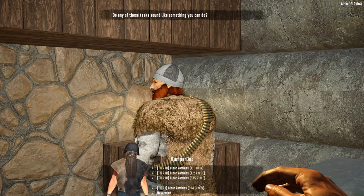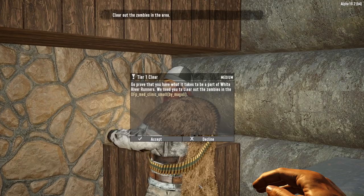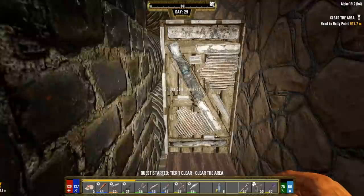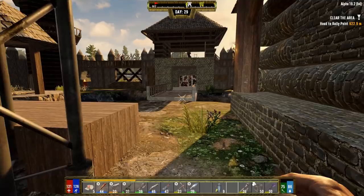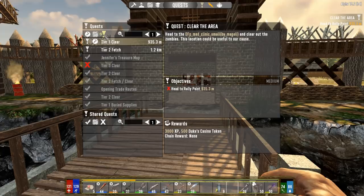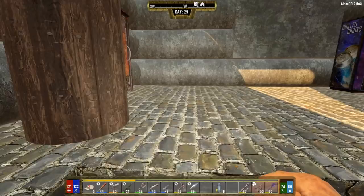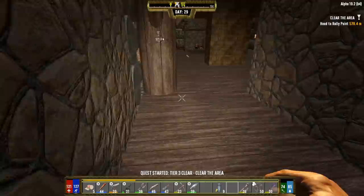We're gonna take a few jobs from Trader Joel. There are some tier one jobs that are very far away, and some tier three options - no actual tier two stuff to choose from. We'll go with a tier three clear; there's one that's 582 meters away, a 'Business Trip Old' location.